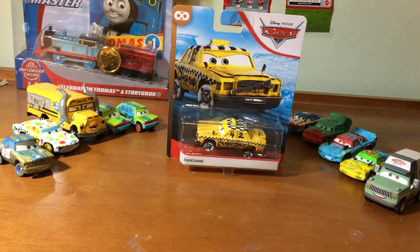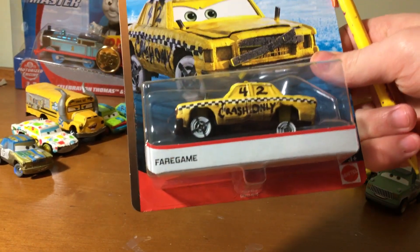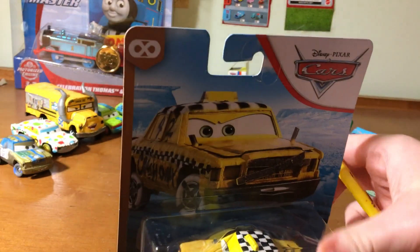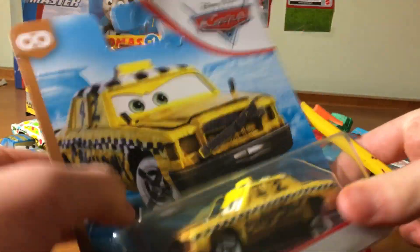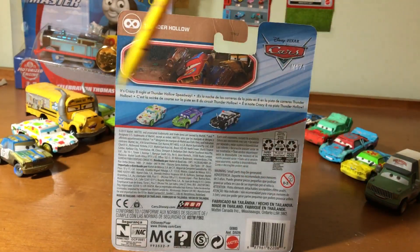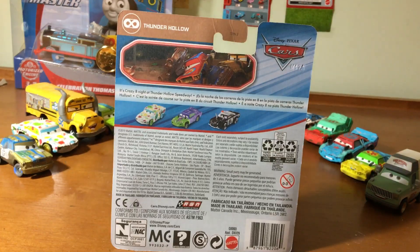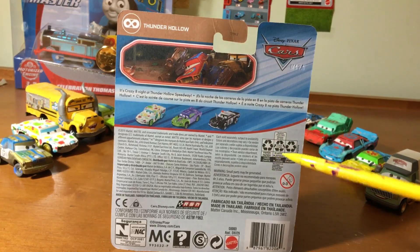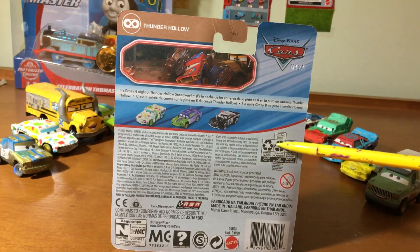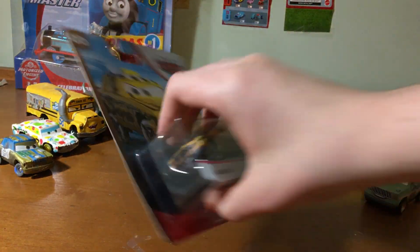So let's get into the review. He is in case D along with Jonas Carvers, as well as maybe case E or F — I'm not sure. Fair Game has a white name tag, and I love the card art. It looks like Buck T. It says Crazy Eight, Thunder Hollow Speedway in four other languages. It's been so long since I've reviewed a demo derby car. Paper, plastic, paper — RSN. Never trusting that app. So yeah, let's get him out.